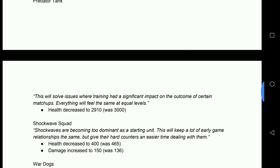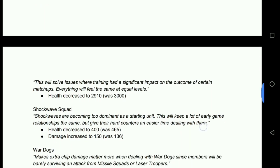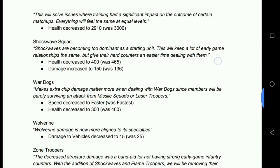Predator Tanks: health decreased to 2910 down from 3000. To me, that's smoothing out the edges — just making it so that small level differences don't suddenly flip-flop a massive discrepancy in how the unit works. That's not going to take Predator Tanks out of the meta any time soon.